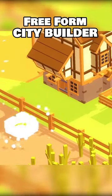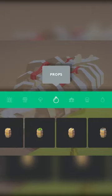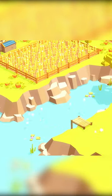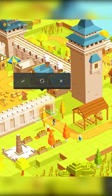Pocket Build might just be the freeform game of your dreams. This mobile sandbox lets you craft whole worlds just for the fun of it. There's no missions, no timers, no objectives — just a blank canvas and more than 600 items and creatures to build your own mini fantasy land with.